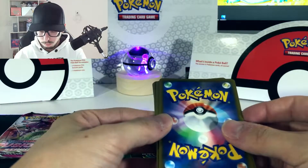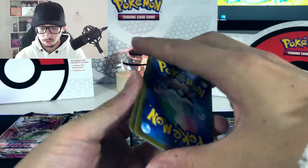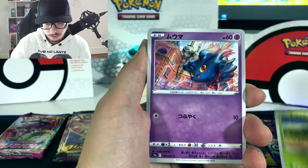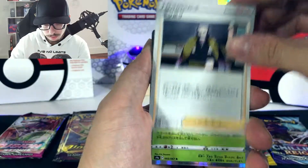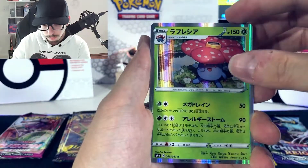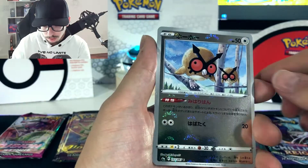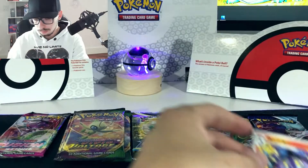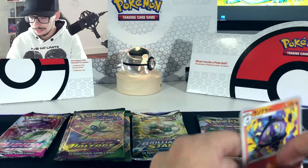I think it's one card. Oddish. Oh, very nice — incredible blue, very very nice. And reverse holo. Incredible, very nice. I'm gonna put this to the side.